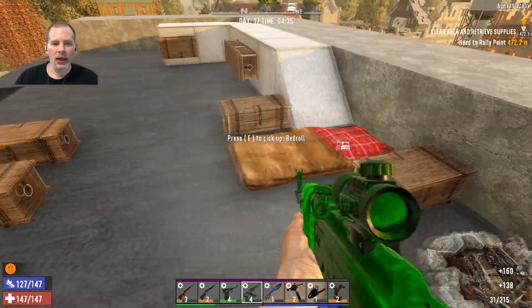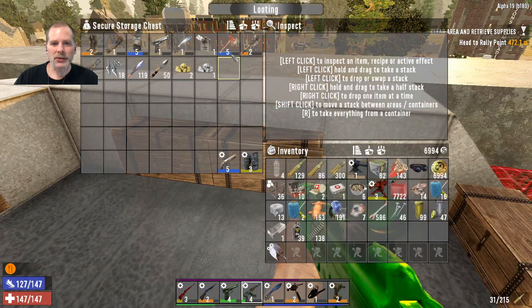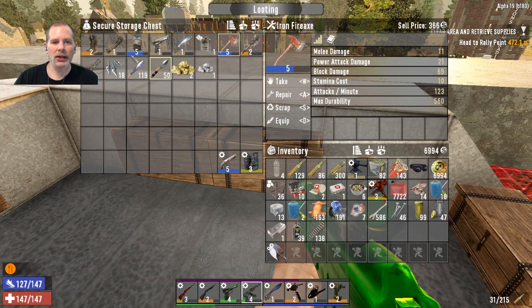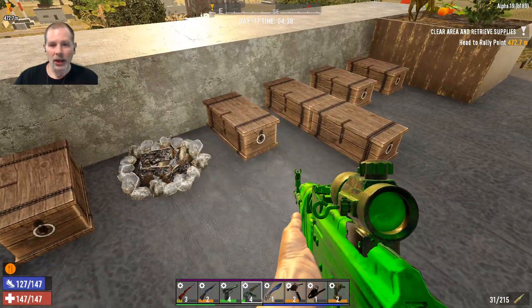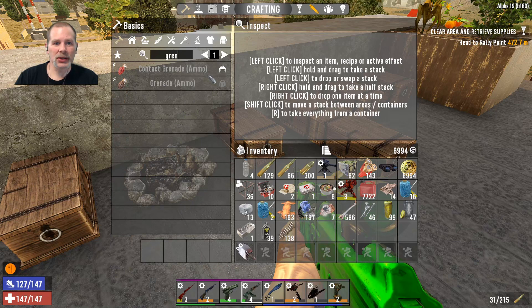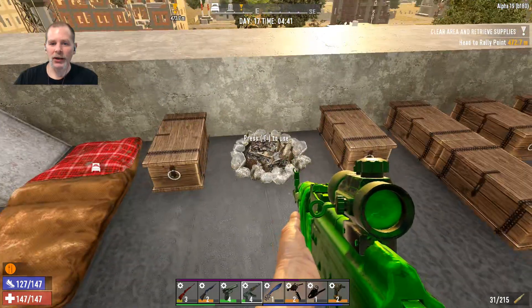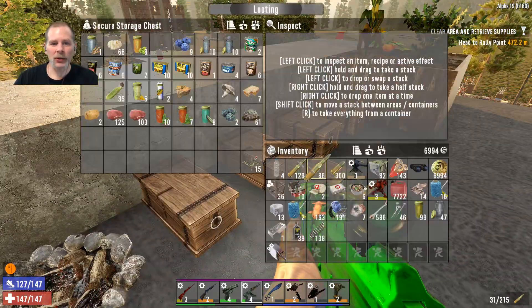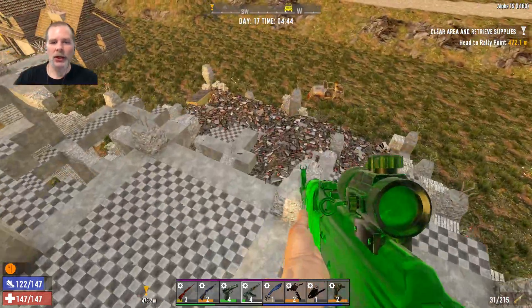Our sell chest is so overflowing that we need to start selling some stuff. We're going to put the fireman's axe mod on a couple of things to jack up the price. The one other thing I wanted to make was contact grenades - mechanical parts, gunpowder, forged iron, and spring, which is all the stuff we got. Before we go I want to grab something to drink - yucca juice sounds good. We're not low on water so we'll wait on that.